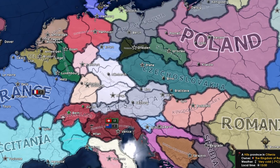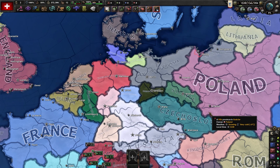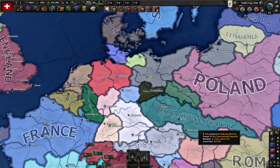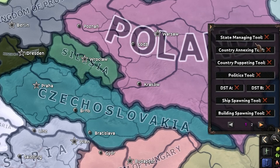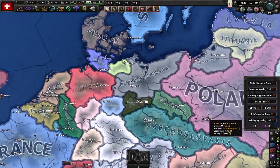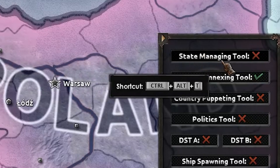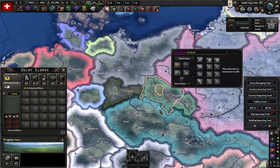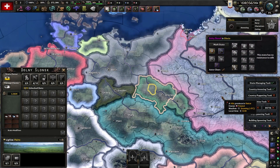Let's say you want Russia to have more land. With the Tool Pack Without The Errors mod, there's a little arrow in the corner you can click and a menu pops up. You can use the annexing tool if you want to get rid of a whole country and annex it to another nation, or if you just want to take specific states and give them to another nation, click the State Managing Tool.